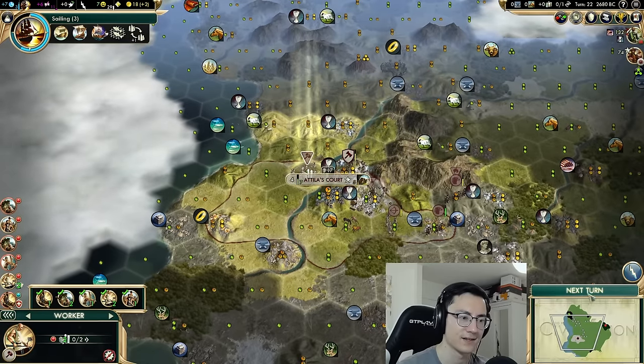The battering rams have worse movement so I want to build all battering rams out of Lublin and all horse archers out of Attila's Court. There's a barbarian — probably a camp down there bothering Antwerp. We'll continue improving this cattle and then move this worker to build the road. Both cities are improved. I don't really want to improve the iron yet since we're not going to be working it. Let's get a trade with Theodora: salt for silver. We should be able to kill this archer. The Aztecs want horses — we only have four right now but we're about to improve some.